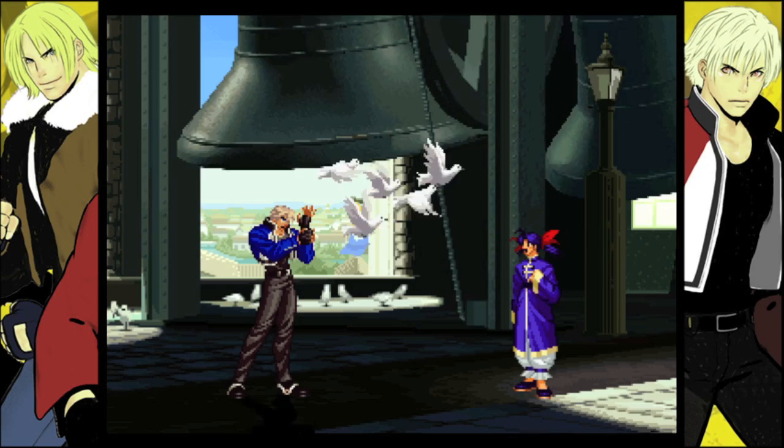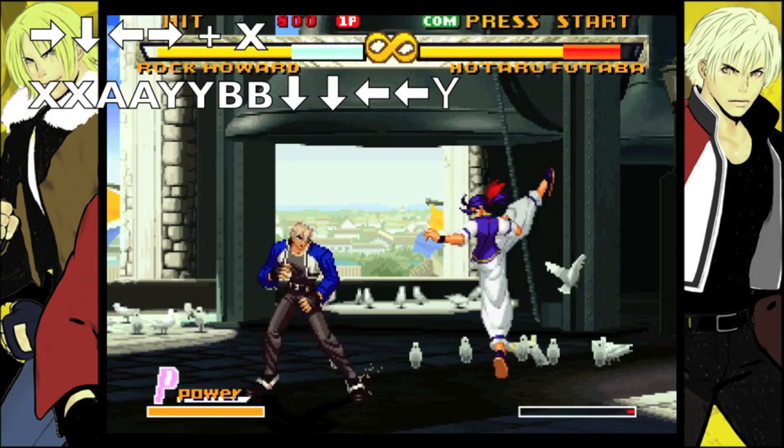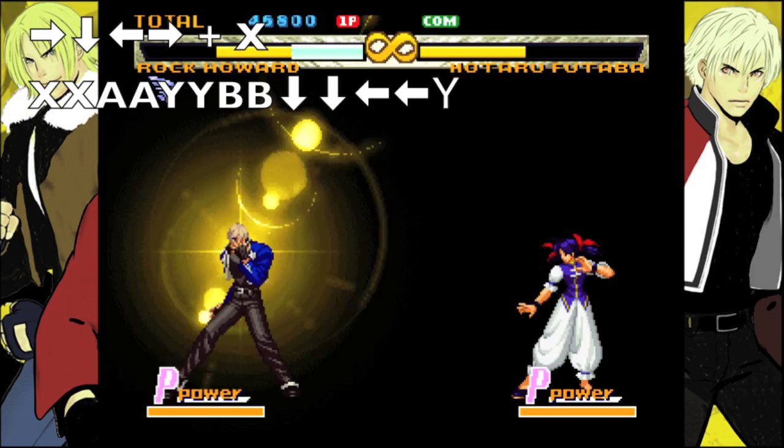The buttons are going to be a half circle back and then forward X. And then as soon as that happens, that will trigger your combo attack, which you can input to land a super big combo. To do the combo, you need to hit XX, AA, YY, BB, Down Down, Back Back, Y.